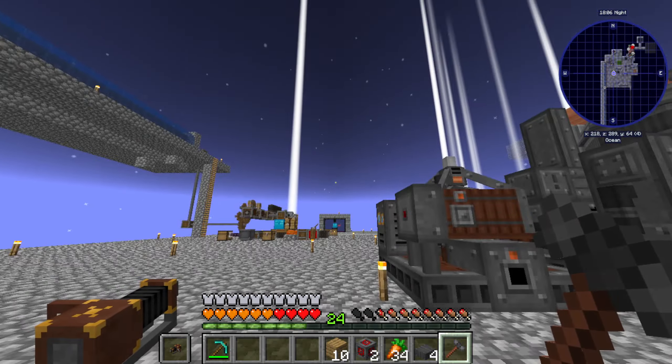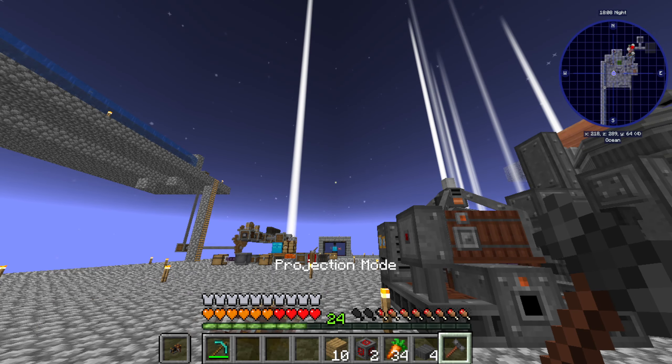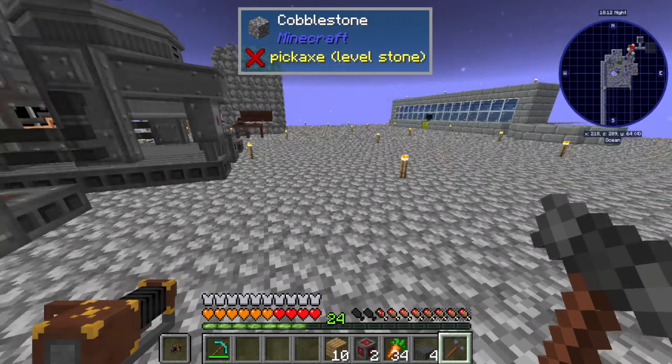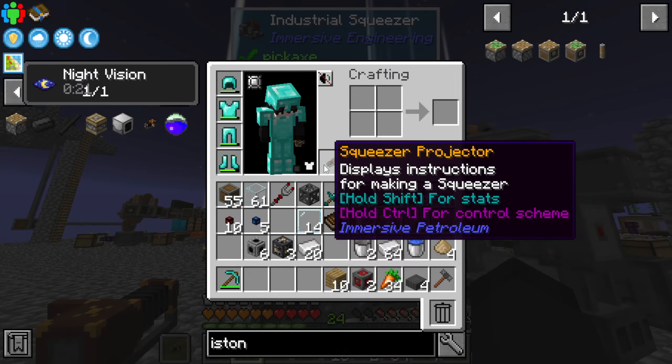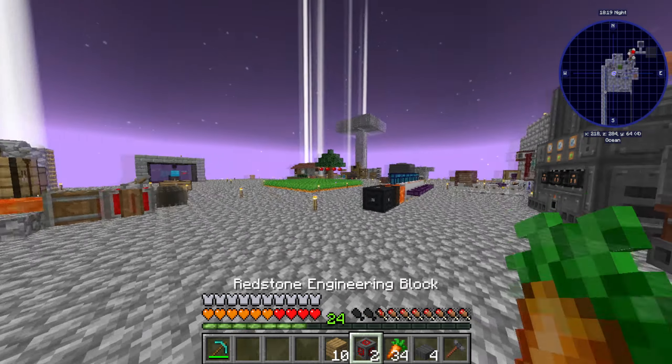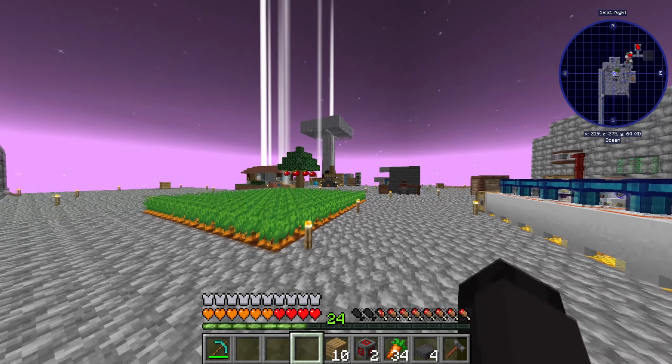Go ahead and get rid of that — I think we can also shift-click, select mode. Yeah, we should be good now. There's that — and we just need... oh, we need another set of steel scaffolding.